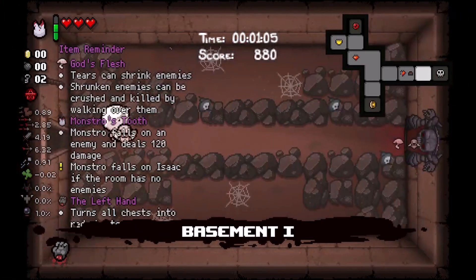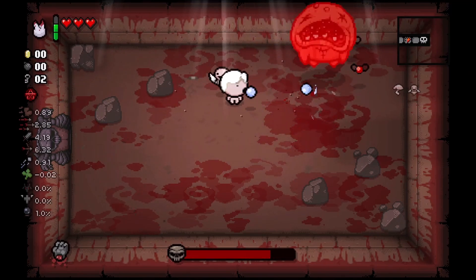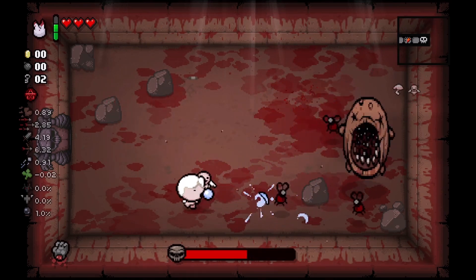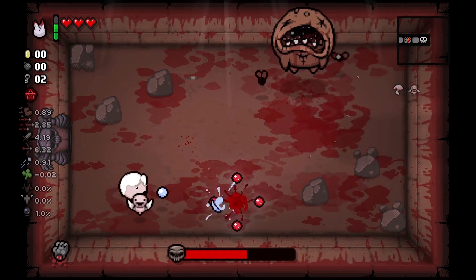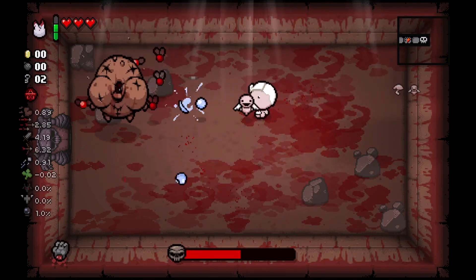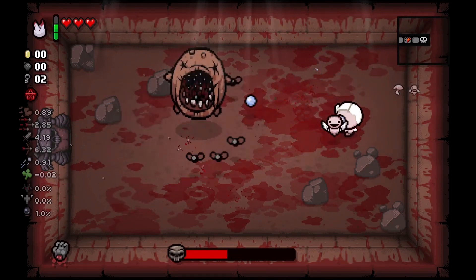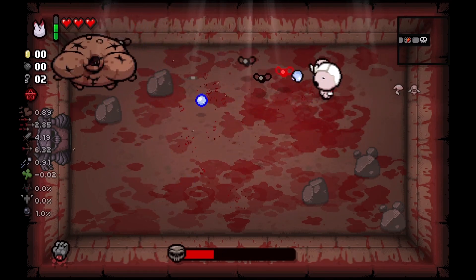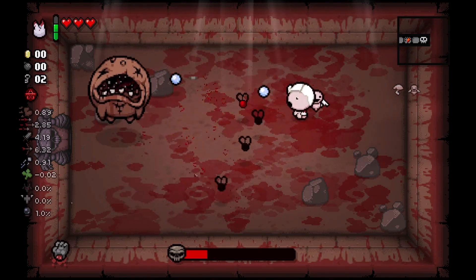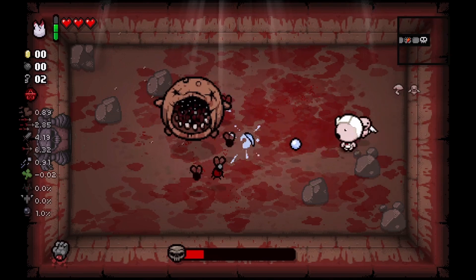I tend to like orbitals in the sense that they can block enemy projectiles. The item we got from the item room called God's Flesh - what that's going to do is fire out a glowing tear that shrinks an enemy. That does not stop any form of death rattle, like these red bigger flies. If you try to step on them when they get tiny, the tears will explode out and actually hurt you, so keep that in mind if you ever shrink a champion.